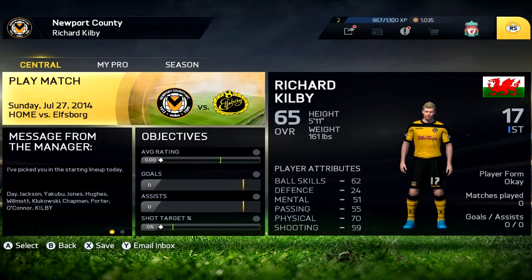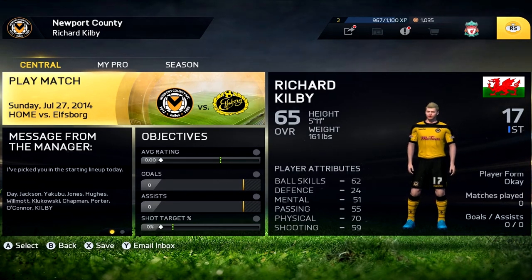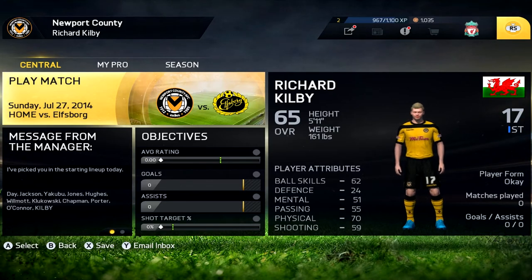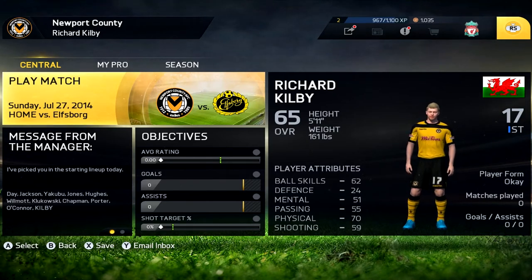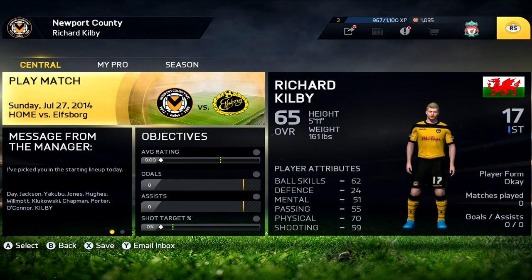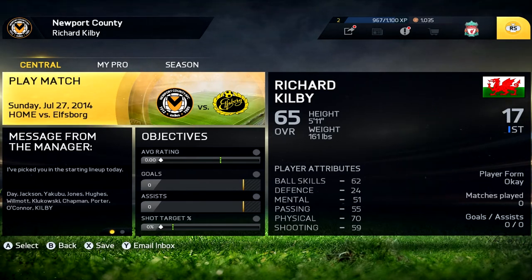Right then guys, we have our first game. It's at home against Elfsborg — we're going to play this friendly. Hopefully we can impress the new manager. I should just say, as you can see in the top right-hand corner, I'm at level two at the moment. This is because this is the PC version of the game, but I am using an Xbox 360 controller to play. So here we go, let's begin.